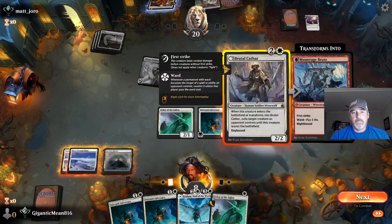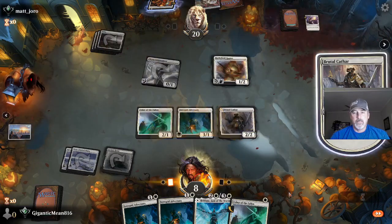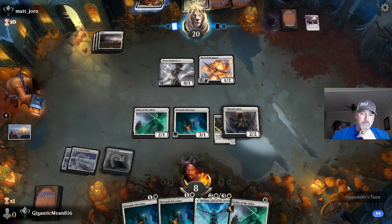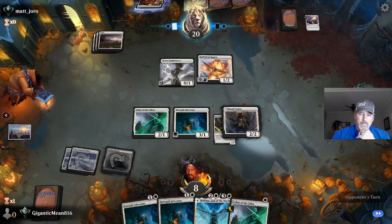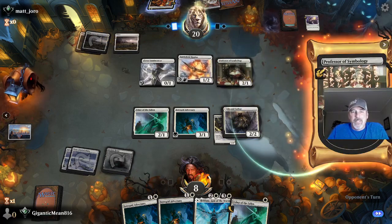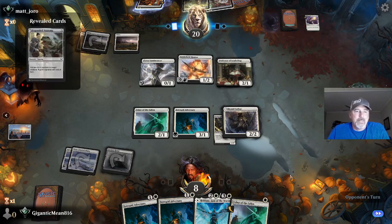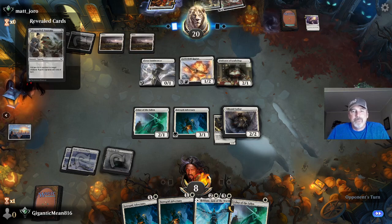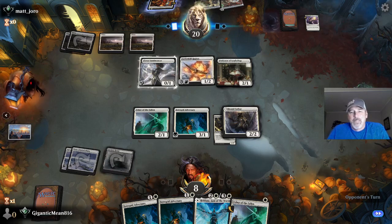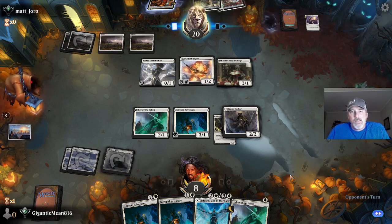The one card I'm not too wild about — I'm not a fan of the Cathar, but I'm liking it right now. The problem with the Cathar is they just get the creature back when you kill it. At least with Skyclave Apparition you don't get the creature back — you get a token. With the Cathar they get it back, which is a little frustrating. I will trade here.